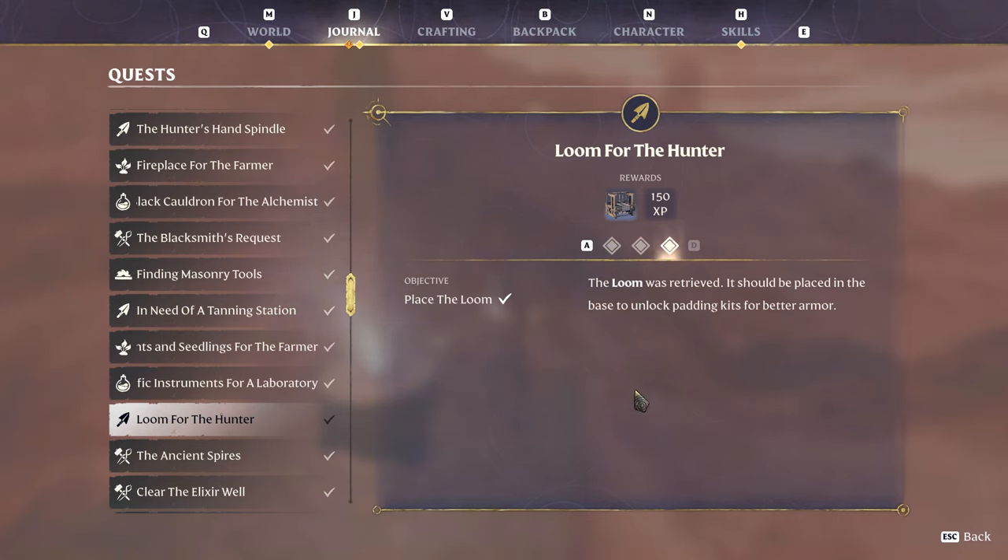Hey everyone. I'm going to show you quickly how to find the loom for the hunter. Now with this quest, it doesn't tell you exactly where to go. There's no indicator on the map. It just tells you to go east of Lapis in the Kindle Wastes.